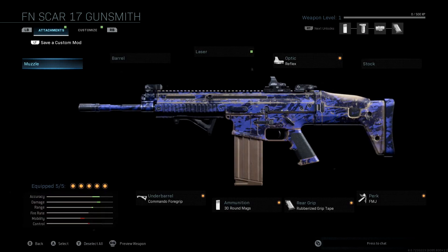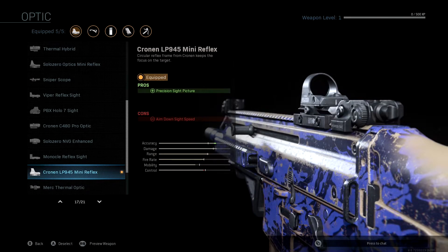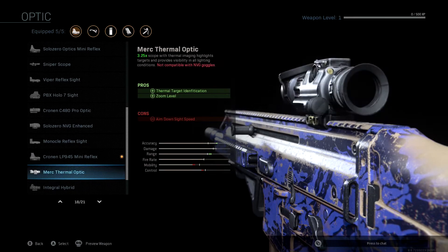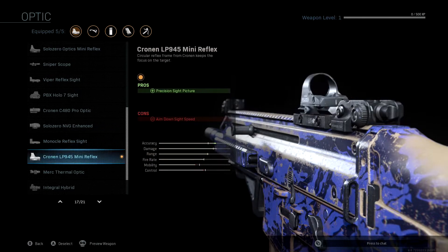We're not running a muzzle, we're not running a barrel, and we're not running a laser. The first thing we're going to run is the optic, and this is more of a personal preference. I'm using the LP945 mini reflex. I've said this in most of my videos — I really enjoy the mini reflexes. You can use whatever you want, but obviously we're going to buff our accuracy with this one. I like the Cronin mini reflex.